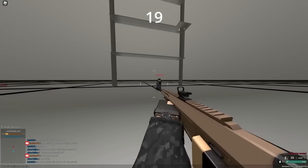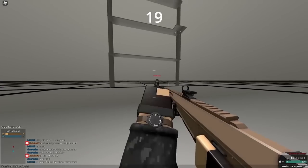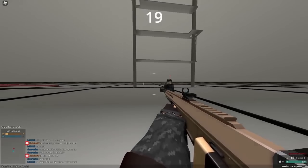If you press E to spot an enemy and your hand moves, there is always an enemy there. Even if the red dot doesn't show up, which is a bug that happens sometimes, there will still be an enemy in that direction.